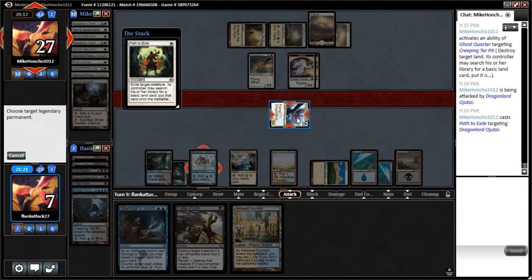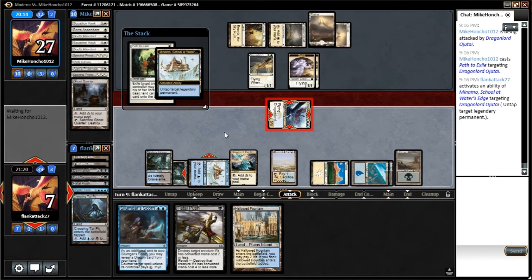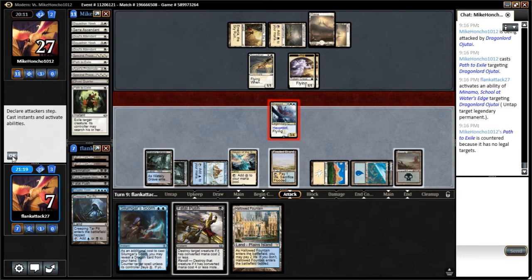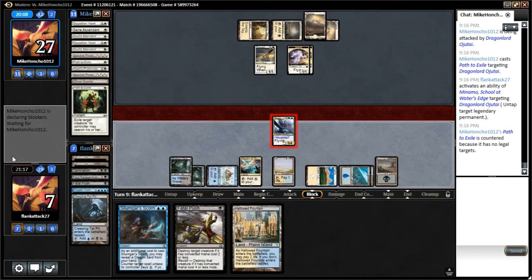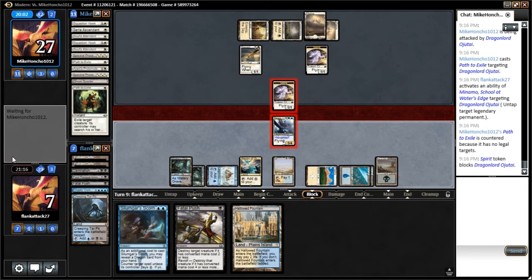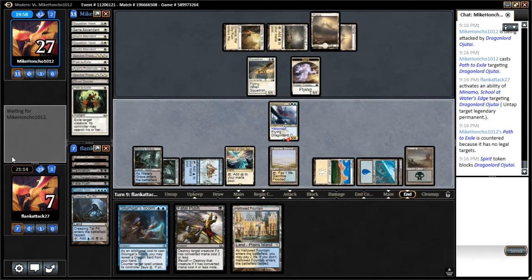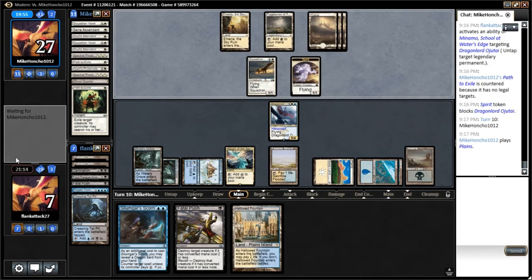Our opponent's targeting this, so what we're going to do is make our Dragonlord hexproof by untapping it here, which will fizzle the Path to Exile. See if our opponent wants to block — looks like they do. Our opponent wasted a removal spell and lost a token on that exchange, so that's good for us. Opponent found another land — that's kind of what we're racing here, we're trying to race our opponent to those lands.